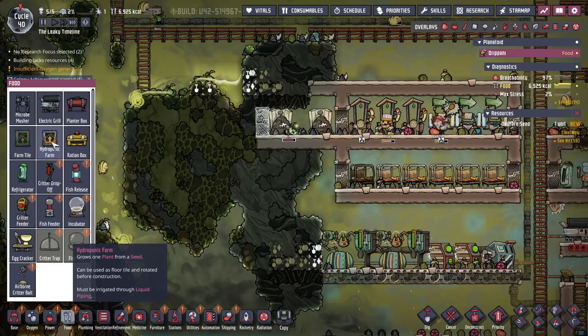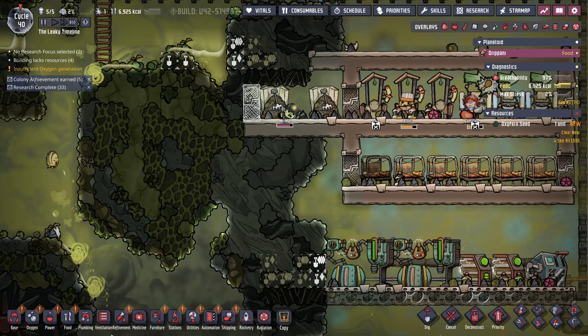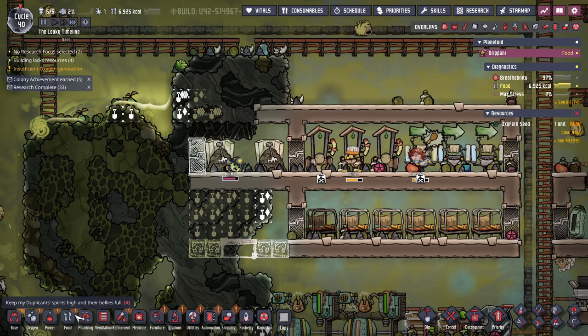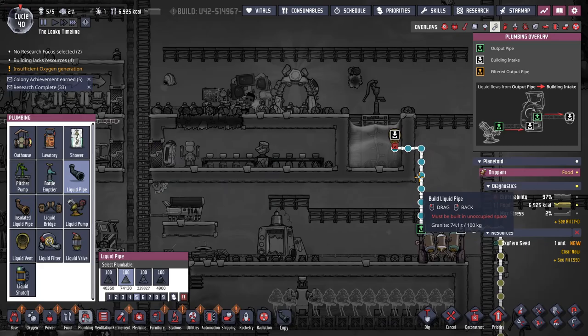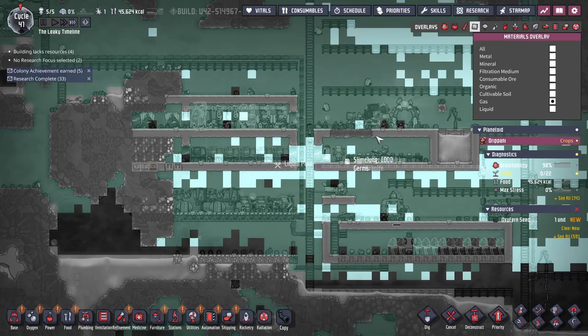Oh, I need plumbing. So we need a hydroponics farm. That's probably way too many but early game you want everything all at once. And then we're going to need clean water in, just right here. Look at this - actual pocket of clean oxygen!